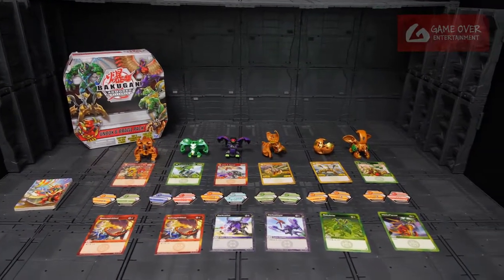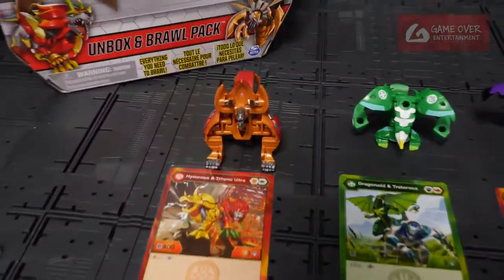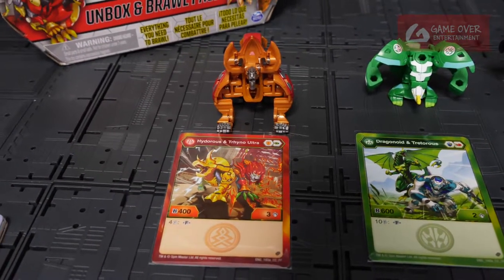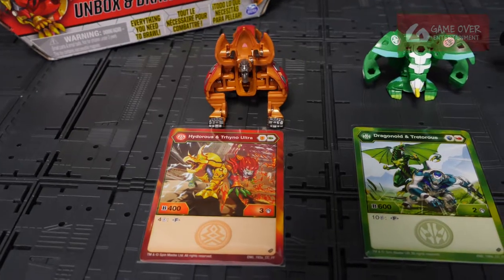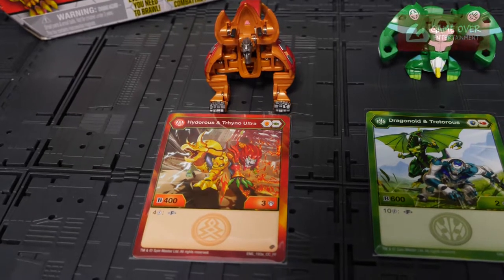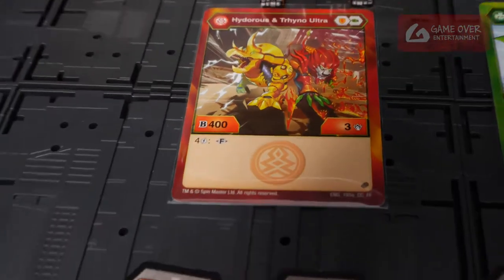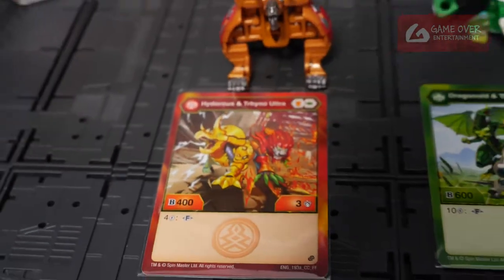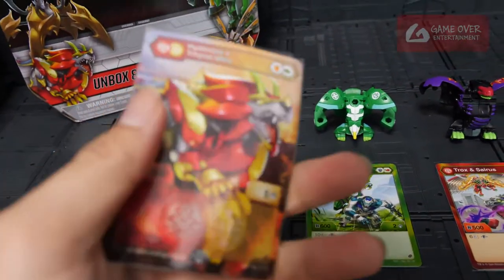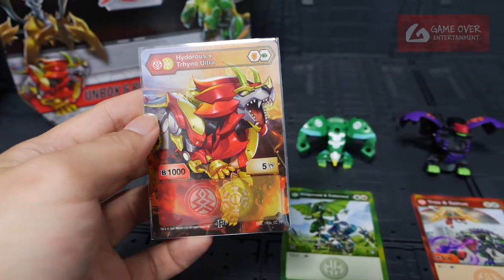So I've taken out all the Bakugan. There are 6 of them. Let's have a look at each of them. First is Hydrus X Trino Ultra. This seems to be Pyrus Hydrus and Aurelis Trino — 400B power, 3 damage, 4 energy to Fusion. Let's take a look at the Fusion card. It's very nice on the back. 1000B power, 5 damage.